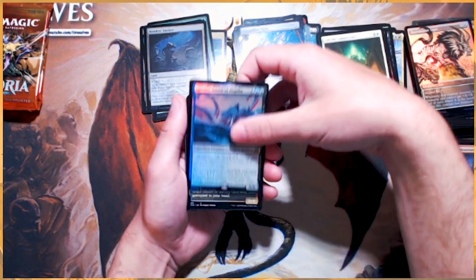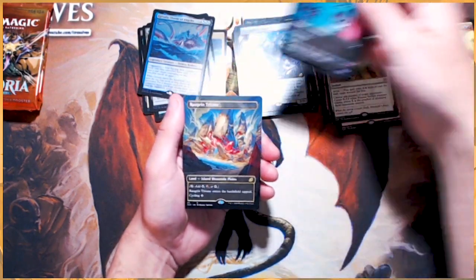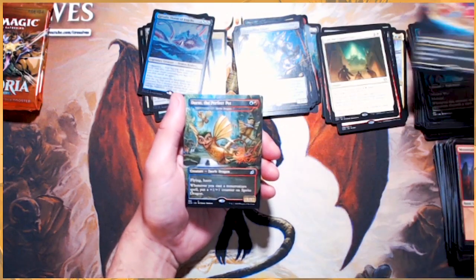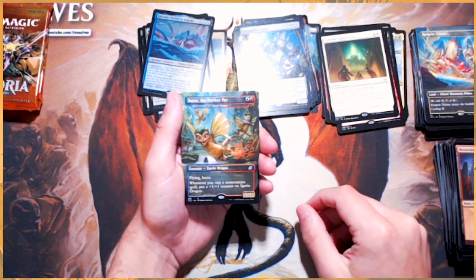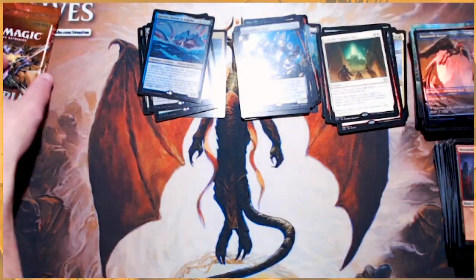Garuda, Doom of the Depths Foil — absolutely love that. That's a Lord Dracus. Cavern Whisper. Our fourth Triome land — I think we're just missing one now. Durat, the Perfect Pet — fantastic, essentially a Sprite Dragon and it is awesome. Dreamtail Heron is our foil.